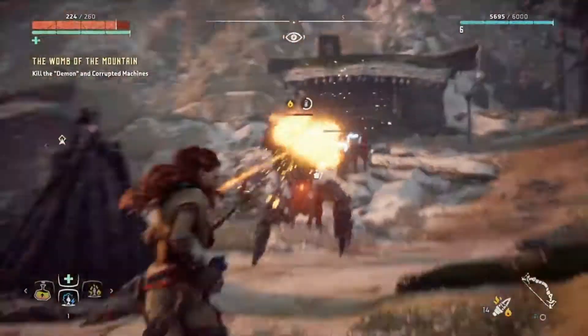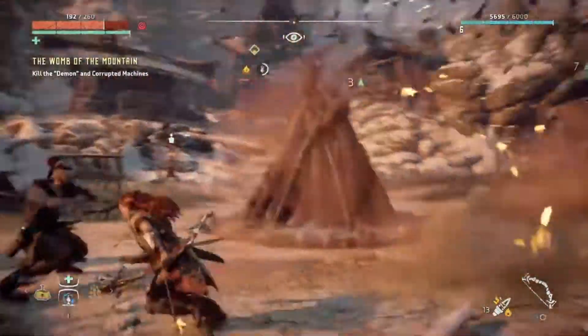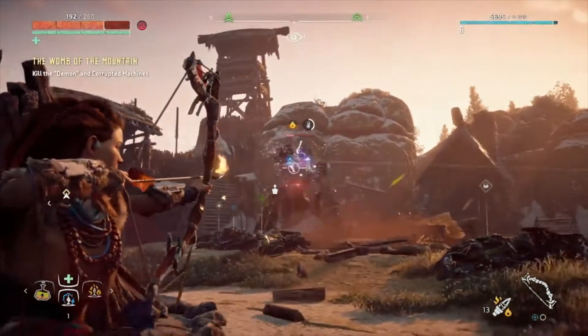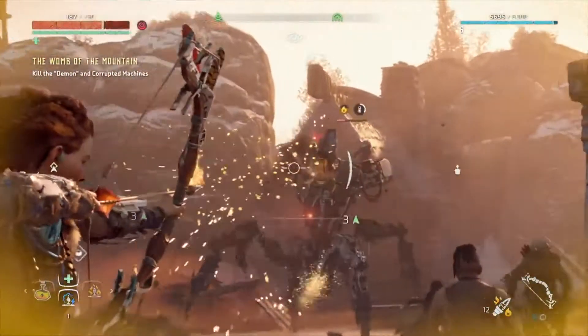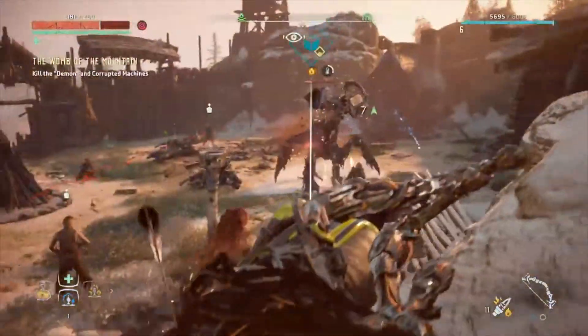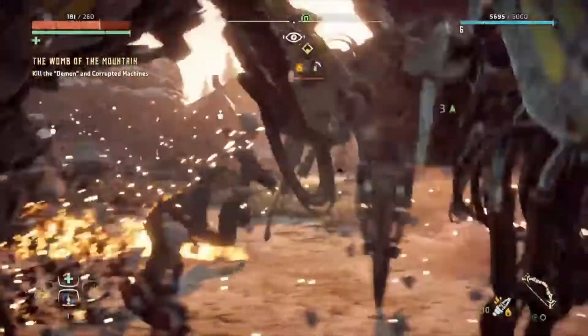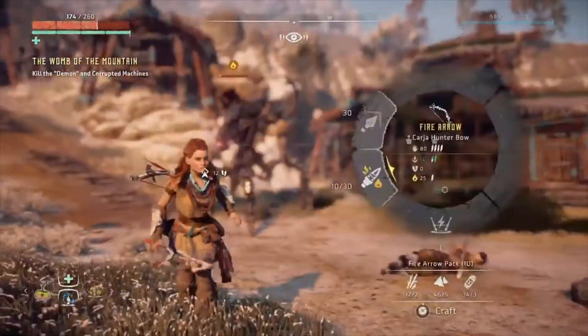Luckily you do have help, for as you explore and trade you'll unlock more of Aloy's arsenal, gaining elemental arrows, the rope caster which shoots out ropes to immobilise enemies, and the tripcaster which lays explosive trip wires at range. In addition, each weapon has slots for mods, so as you unlock better and more powerful weapons, you'll build up a collection of mods that you can combine to give Aloy much more of an advantage.